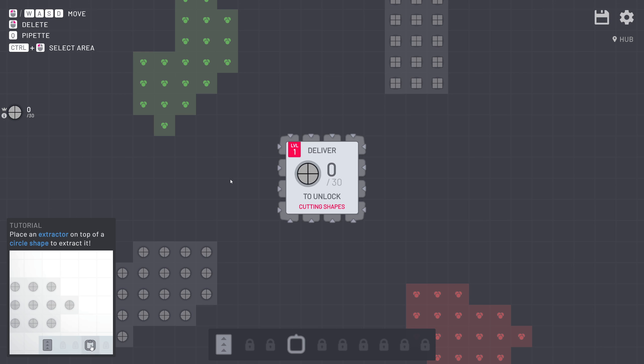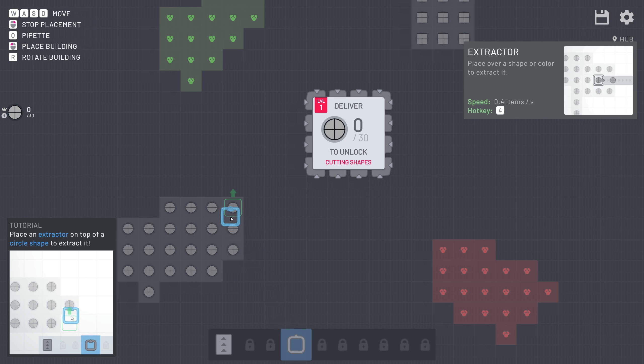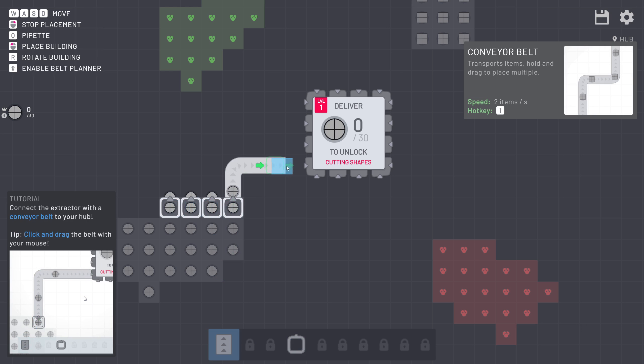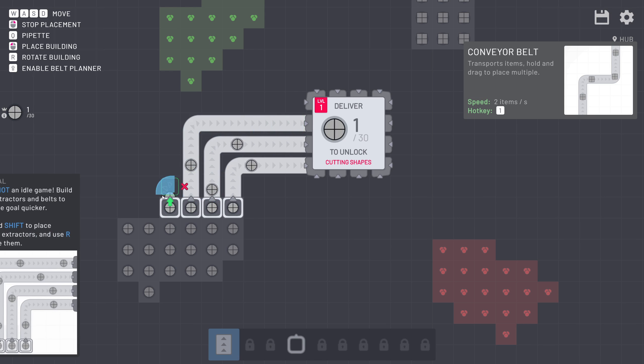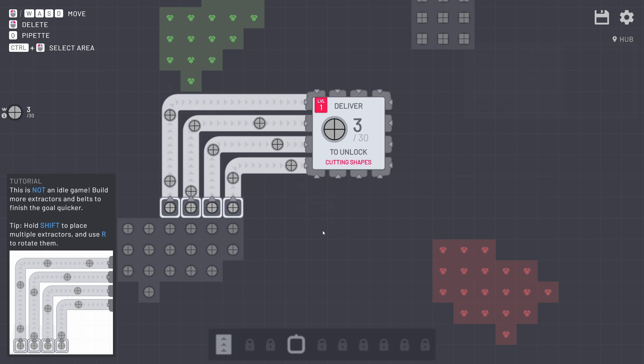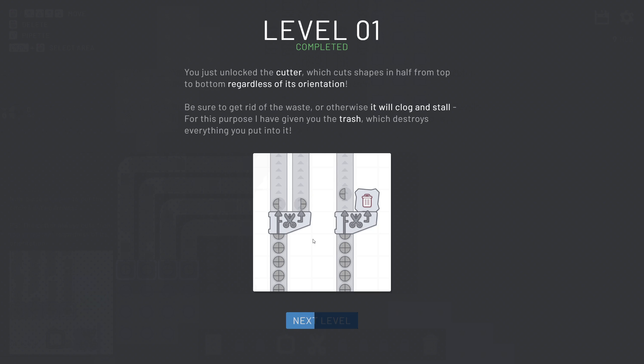We can see this is the hub — this is where we have to deliver all of the items. We are working with shapes and colors. In the beginning we don't have many options; we can place a couple of extractors and conveyor belts in order to extract materials and bring them to the hub. Right now I'm just delivering the circles in order to unlock the first level.